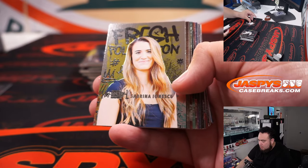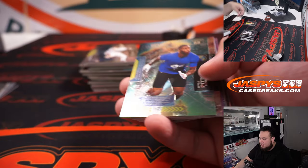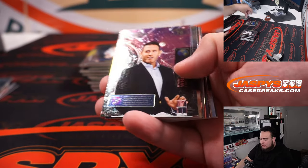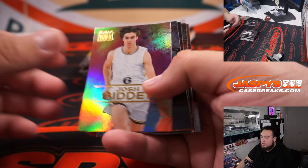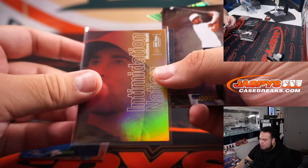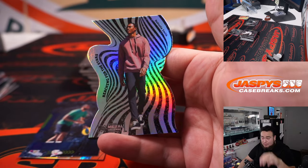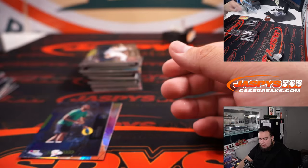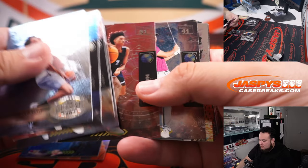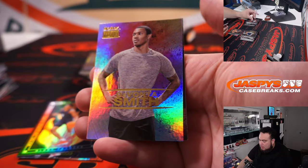Alright, here we go. Sabrina Ionescu fresh. Even these PMGs — these are just straight-up base cards, but these sell for like $10, $15. Naomi Osaka. LeBron. Intimidation Nation — that's Matthew Wolfe. And a little Devontae Smith. Mojave King. Little Scotty Barnes. Another Devontae Smith.